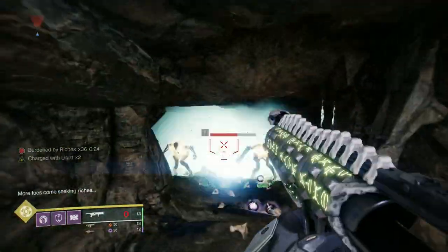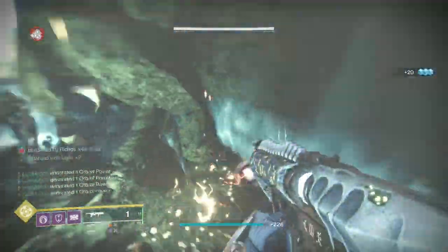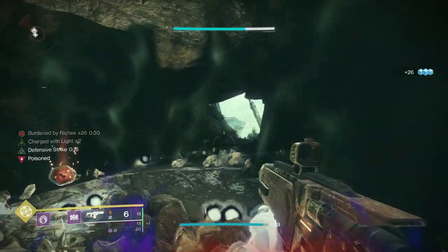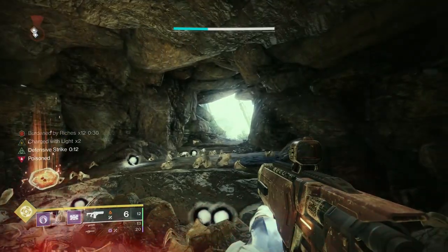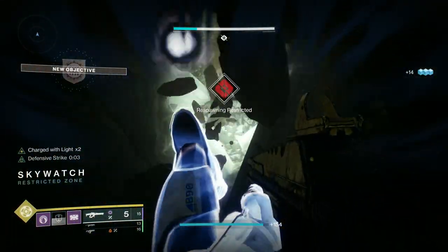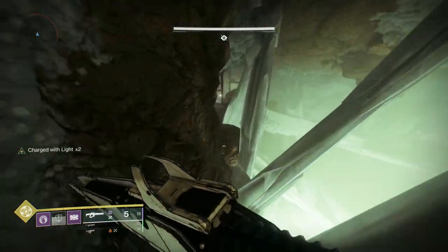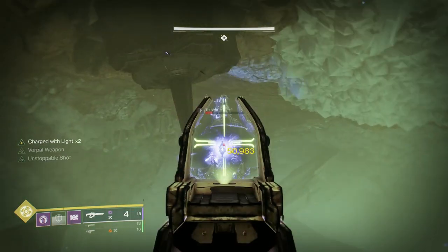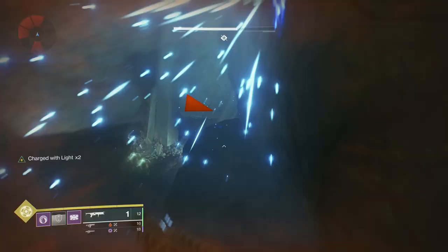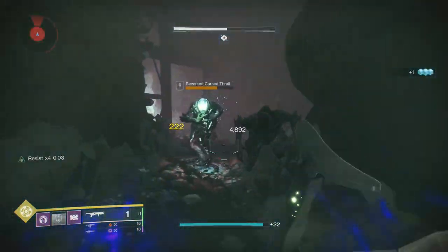This is a throwback to the old Destiny 1 loot cave — players would stand back, let adds spawn, shoot them for engrams, and cheese for maximum rewards. You need to produce 50 orbs; when you've done that a wizard spawns, signaling you've fed the crystal enough to open the next part. Once you're in, there's a jumping section and a Shrieker to take out. That's why I have Threaded Needle on. With catapult lift and Line Rampants, I can easily jump onto the ridge.